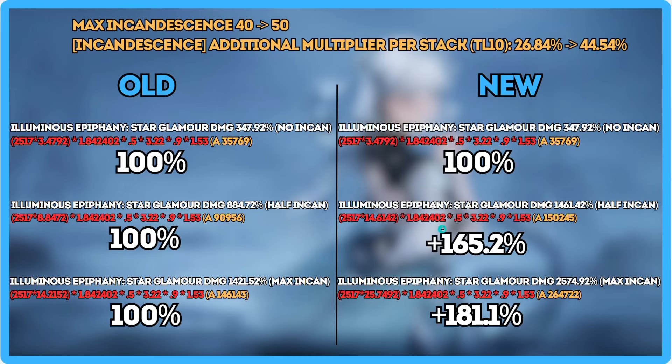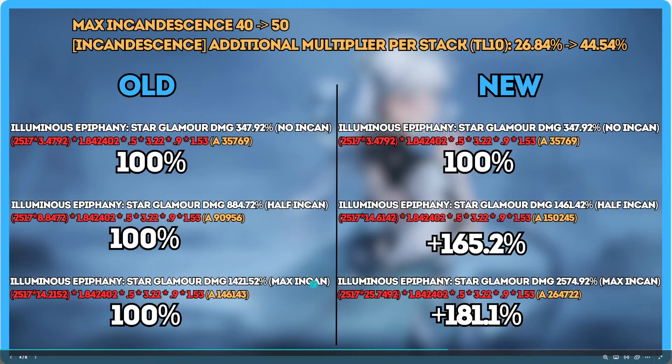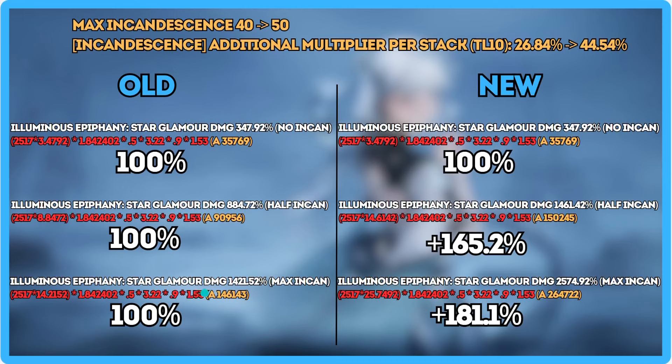They're having a little fun with these buffs. This buff persists whether you have the signature or not, because the main thing that got buffed is the multiplier itself — so this is a massive buff regardless of weapon. At full incandescence, it's an 81% increase — almost doing double damage compared to the old version. Half incandescence on the new Jinhsi is doing more than maximum incandescence on the old one.